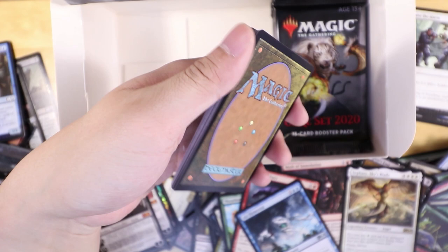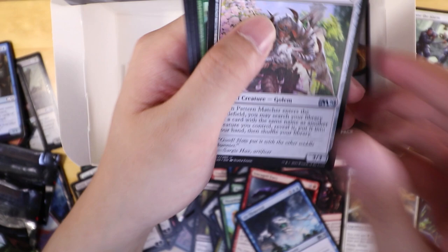What else do we have here? Another Awaken Inferno — must you taunt me because of my lack of Chandras — and a Marauding Raptor.